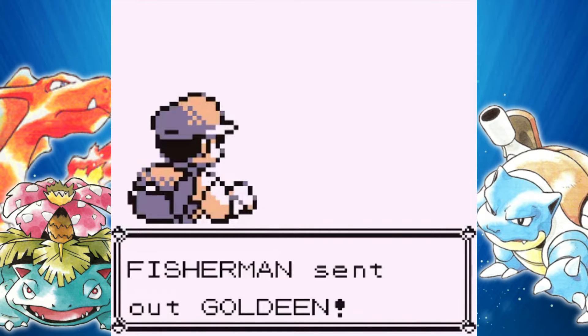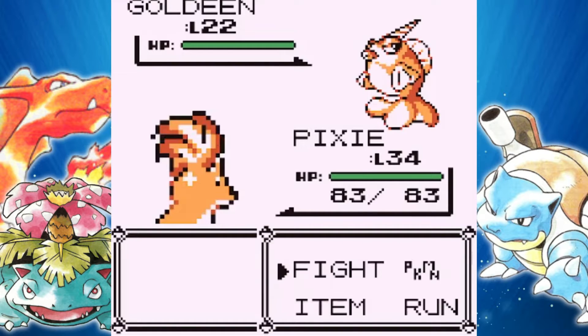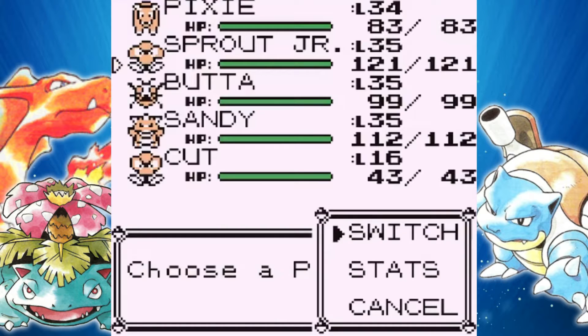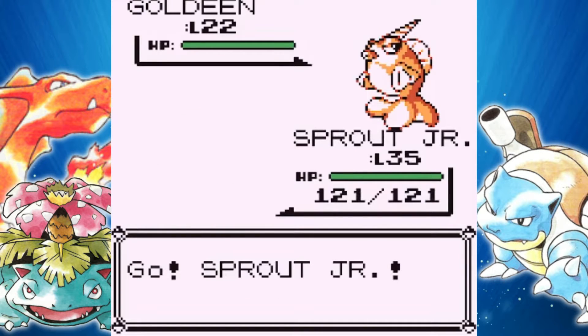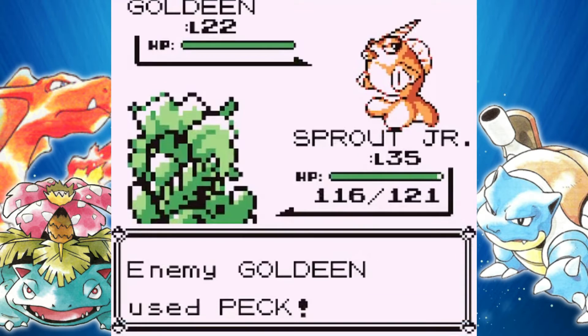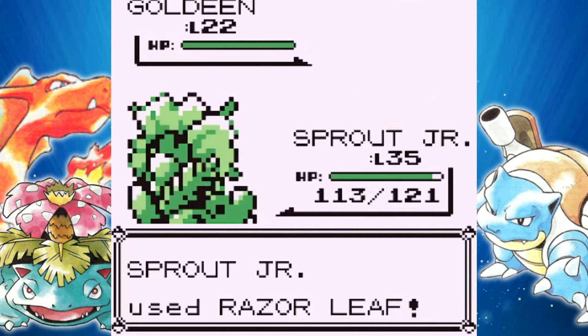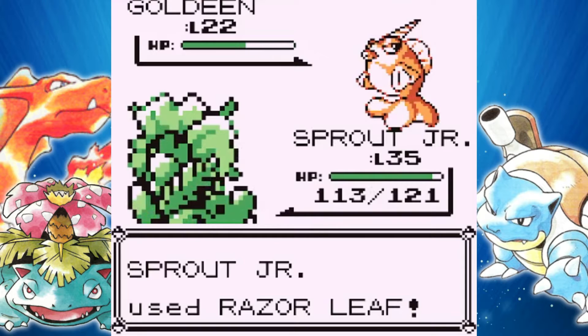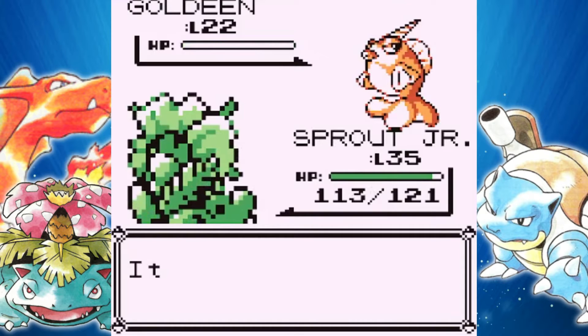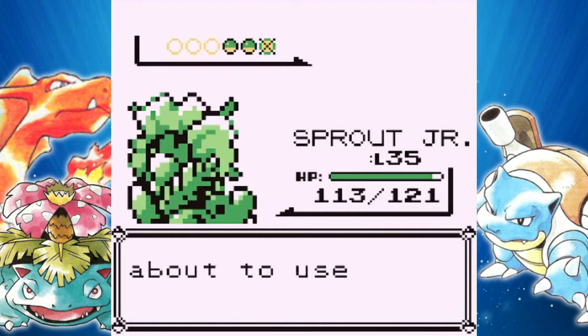Like as soon as you get to Lavender Town, you can come down here and fight some of these trainers. However, we will run into that Snorlax again, which you can't clear until you get the Pokeflute, so just keep that in mind. But if you want some extra training before Erica or something, be sure to check out this little small portion of Route 12.